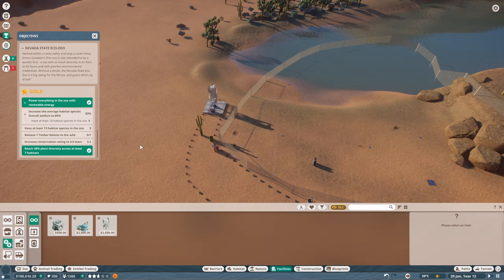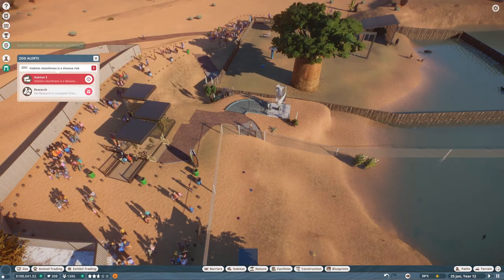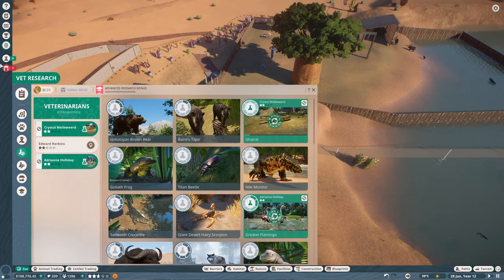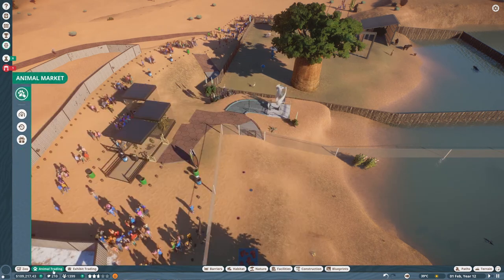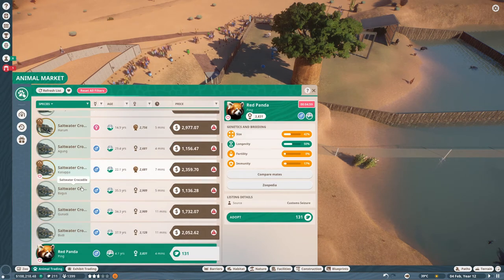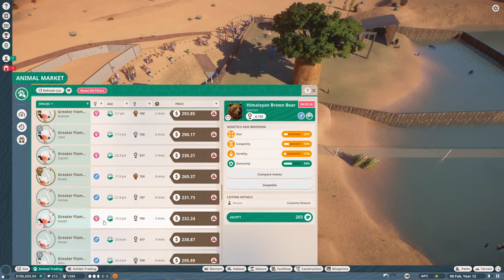We don't have 10 species and they're not over 85 percent yet. 3.2 rating. We are still complaining about cleanliness because these keepers are just useless. Flamingos — we've got to keep going with flamingos because we can't do anything about it. Can we afford another species? Let's have a look at what's in the shop. Oh, that is tempting. It's not another species but it's tempting. We can get a camel.